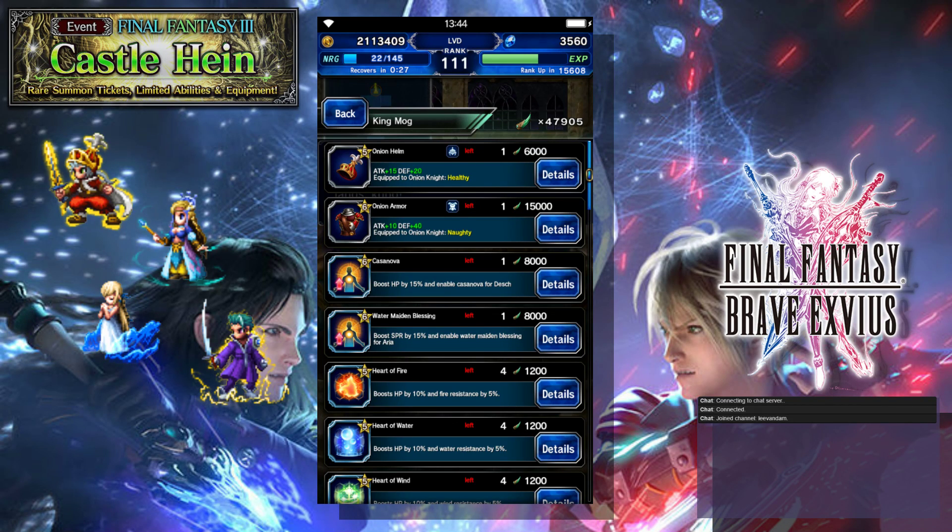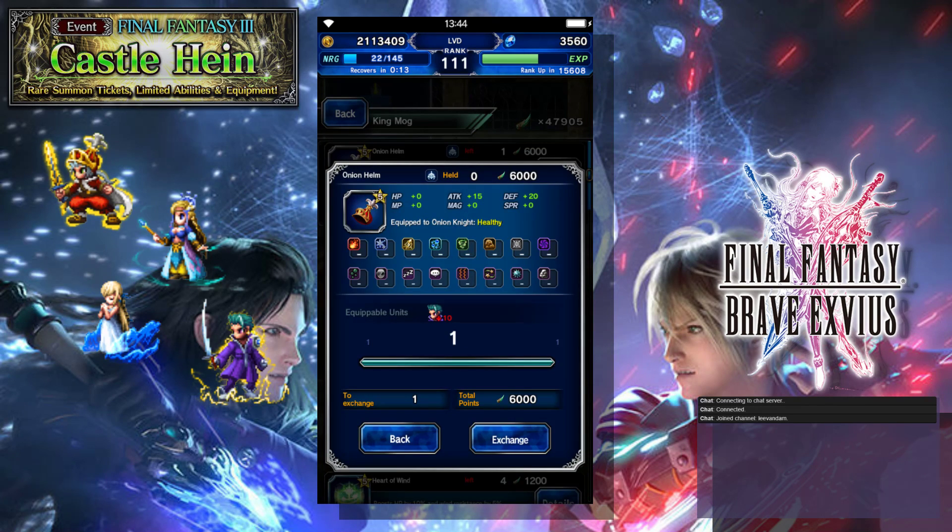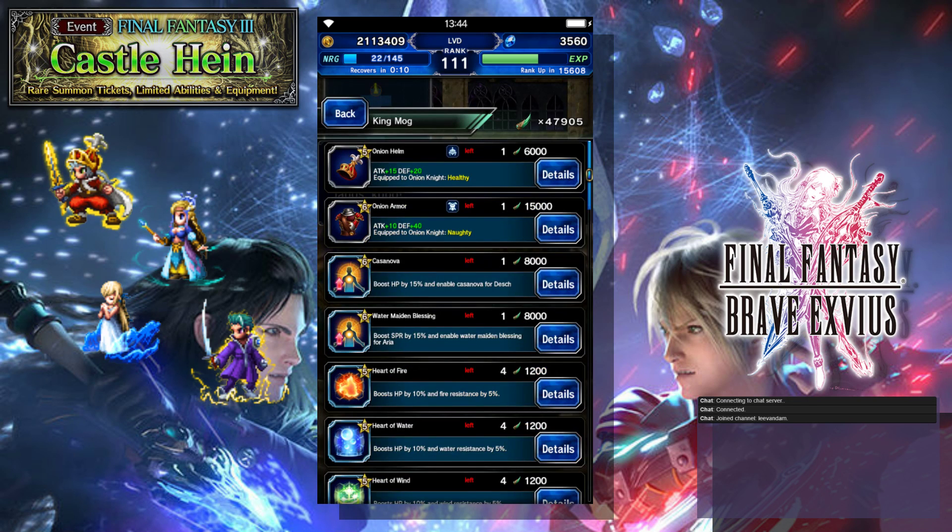Starting off with the exclusive equipment, we've got the Onion Helm, which is Attack plus 15% and Defense plus 20%. That is a nice attack helm for someone who is just starting out. You get the Healthy Boost only if you're an Onion Knight, of course, which makes it much better for him. But it's still a really good helmet if you're just starting the game — it gives your physical attacker a lot of extra attack that could be hard to get until a few islands in. If you're new it's something I would pick up, but I wouldn't pick it up right away because we've got something that's going to be super high priority in just a moment.